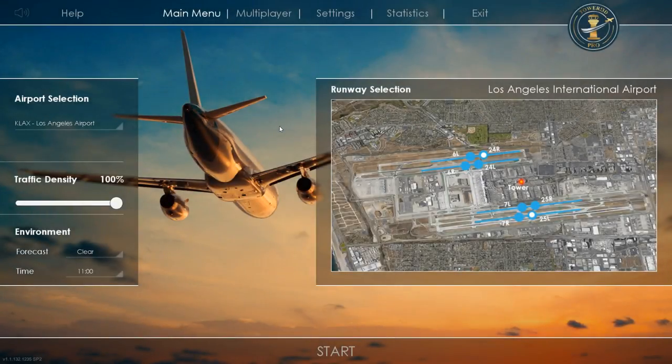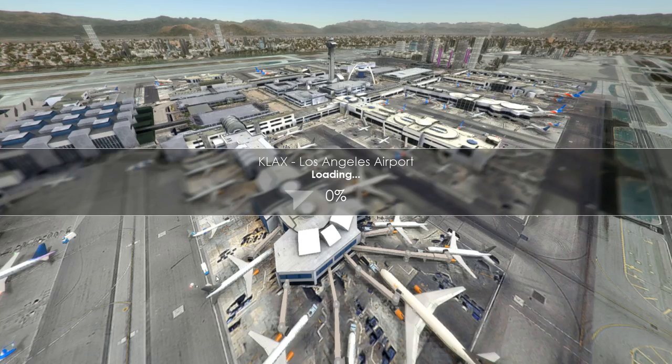Hello and welcome back to Tower 3D Pro. As promised, we're going to take on Los Angeles International Airport at 100% density. I'm going to have arrivals coming in on 24 right and 25 left, departures going out on the inner runways. It's going to start off slow but pick up after about 10 minutes and get really busy and hectic, so I won't be doing as much explaining in this video.